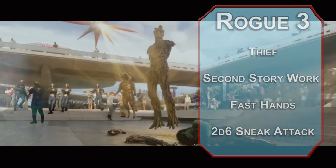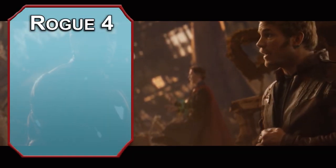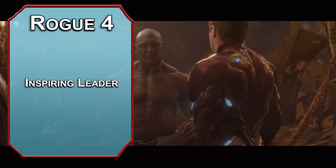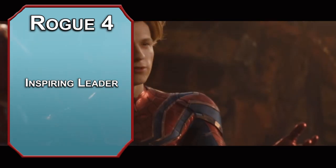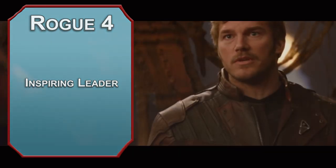Your Sneak Attack is now dealing 2d6 extra damage. One more level of Rogue gives us an ability score improvement or a feat — we'll take the Inspiring Leader feat. This lets you make an inspiring speech to your team and give them temporary hit points equal to your level plus your charisma modifier. The Player's Handbook says this takes 10 minutes, but hopefully your DM just lets you give the bullet points.